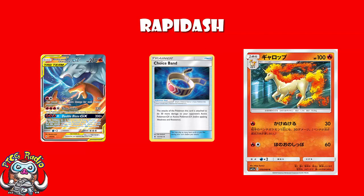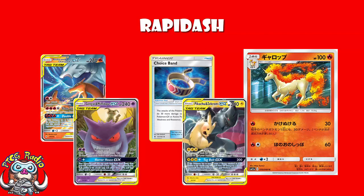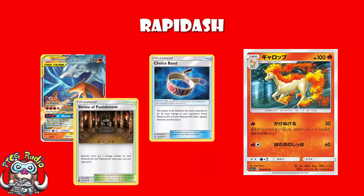It is not great against tag team GXs, because the weakest ones we've got — Mimikyu and Gengar, Pikachu and Zekrom — they've got 240 HP. You're not KOing any of them. There are no tag team GXs that you can actually KO using this attack. So you need some extra damage, and there are a few options. You've got Shrine of Punishment, but that will hurt you as well. So what we basically have is early game attackers.